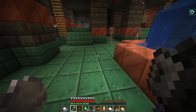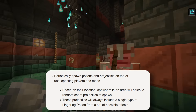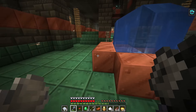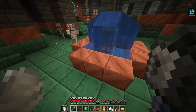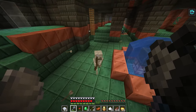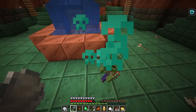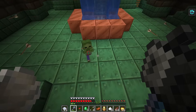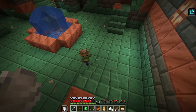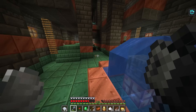This is considered an ominous event in the trial chamber. Baby zombie with a helmet — little guys in chain mail with trims, dripped-out little baby zombies. You'll also see I have the Trial Omen effect, and I think that's what's triggering the spawners to become the ominous trial spawners.